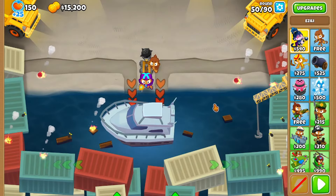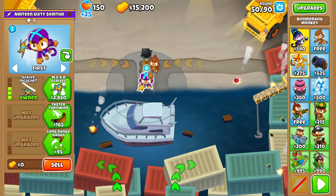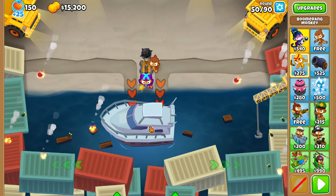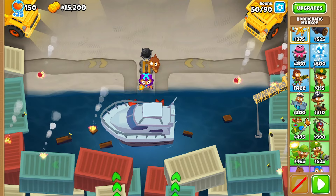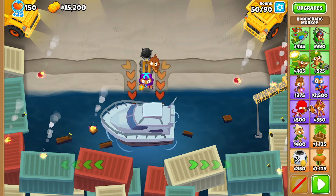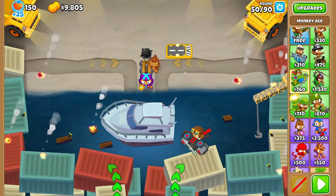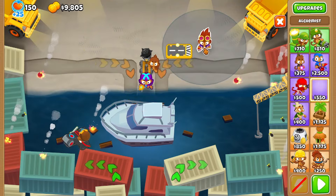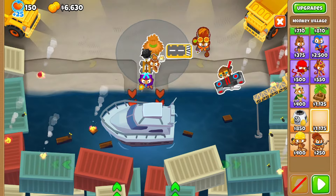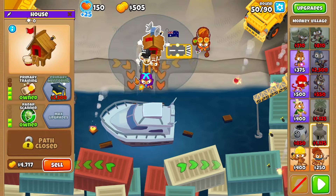So obviously I'm going to try and beat this quest. It's a bit of an unusual one because we start with two monkeys and only $15,000 from round 50. Looking at this map, it'd probably be an advanced map because there are two tracks — they're not really that long. And you can't actually hit balloons until the very corner of the map. That's something Ninja Kiwi has added.